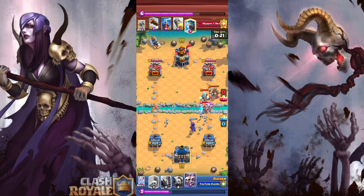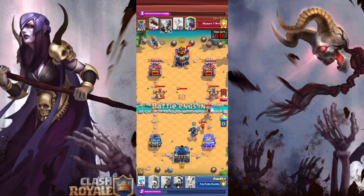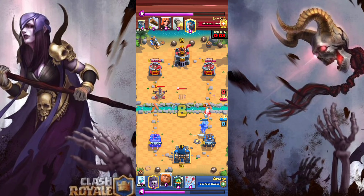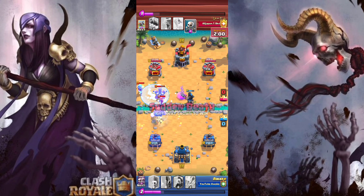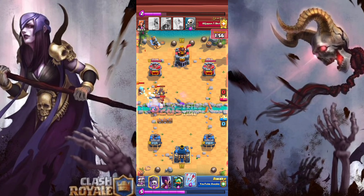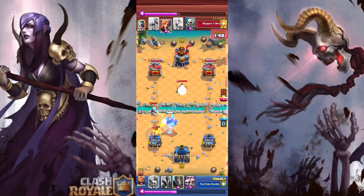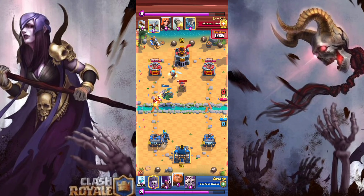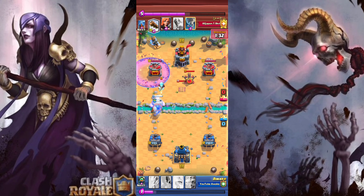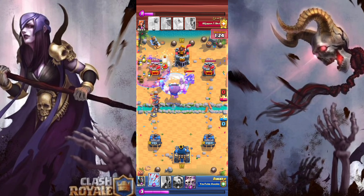I was hoping the Witch would spawn Skeletons faster but she didn't. Trying to cycle some cards — I didn't expect this Expo to lock, but because he played a really bad Tesla it's not going to matter since my Giant gets there super easily. I was hoping the Dark Prince would charge too, but he spends a Log so I have to spend Arrows. I place the Inferno Dragon right on top of his Valkyrie and wait so the Ice Wiz also crosses the bridge. I start a Dark Prince in the back — he makes a mistake by going for defense when he probably should have gone Expo on the opposite lane, so he takes a bunch of damage.